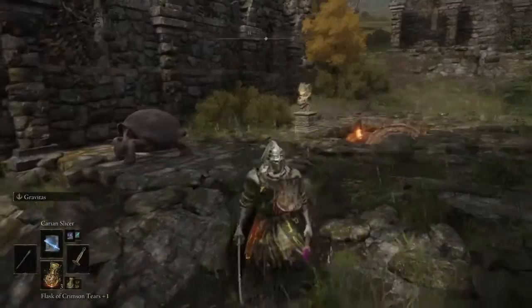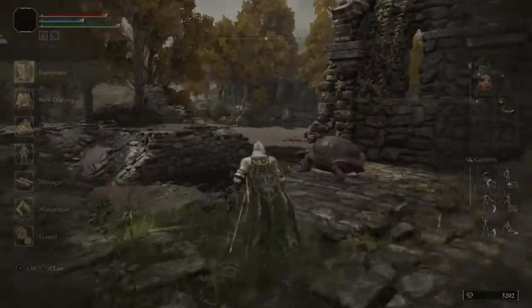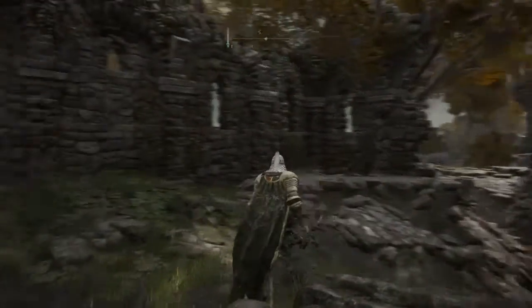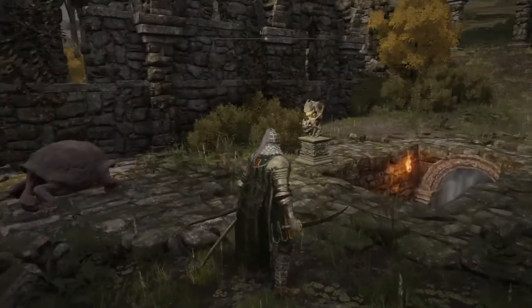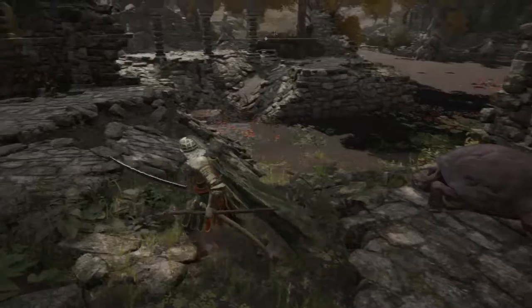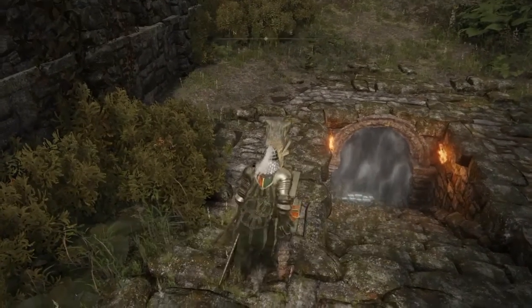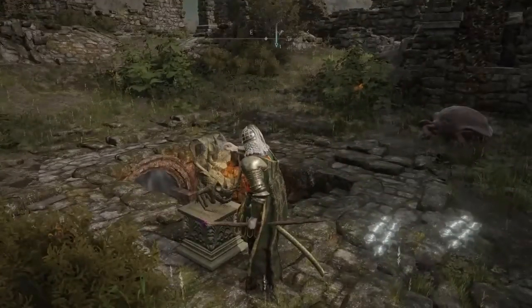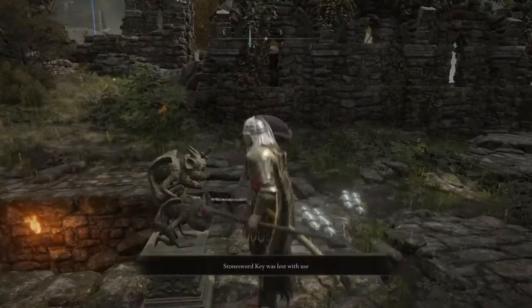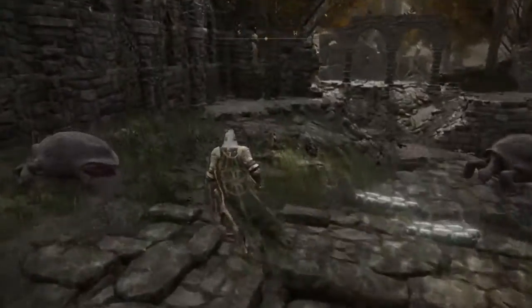Hey Tarnished. I found this talisman that is very good, because it is reminiscent of the Chloranthi Ring from other Dark Souls games. The Chloranthi Ring's special ability is that it regenerates your stamina — I think it was 25% faster.